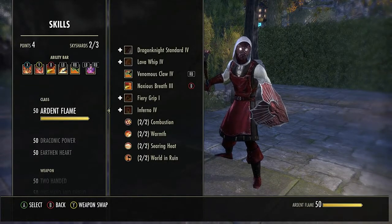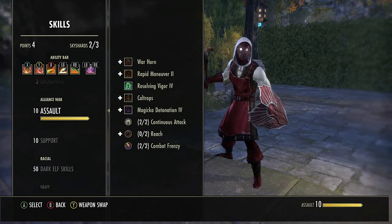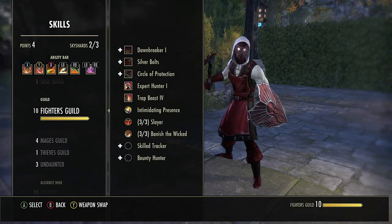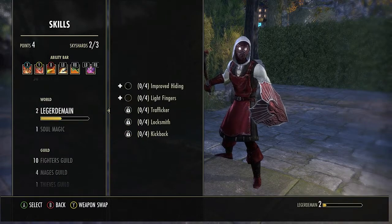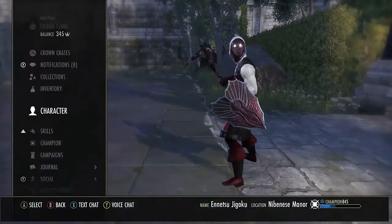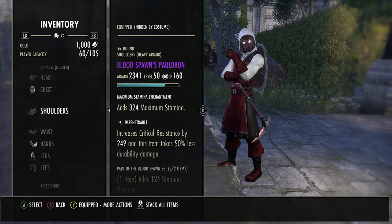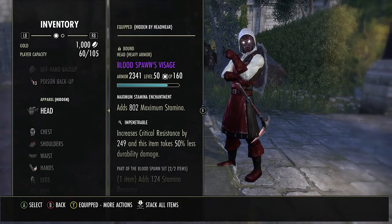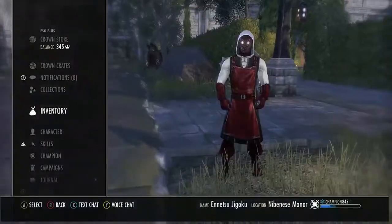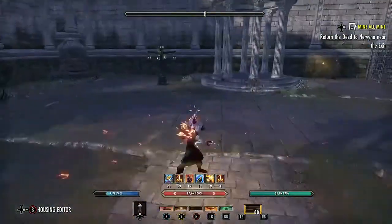For passives you'd want everything for the Dragonknight, all two-hander, all sword and board, heavy and medium armor, Assault and Support, Alchemy if you have it. Undaunted is really important, and Banish the Wicked is also important because a lot of people are vampires and werewolves. If I had Undaunted and gold glyphs I'd go five-one-one with a medium head or light shoulders to get the Undaunted bonus and more resources.